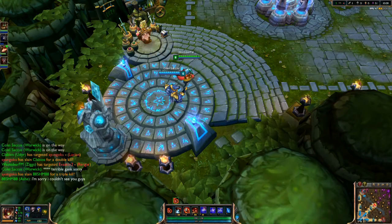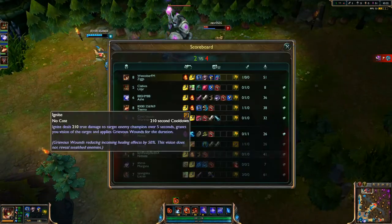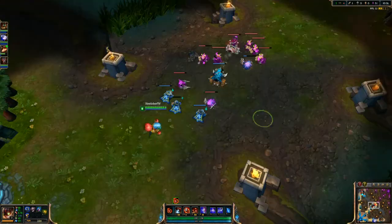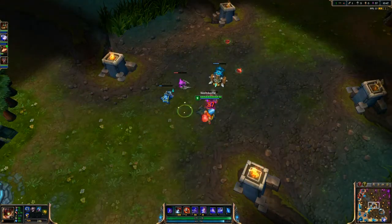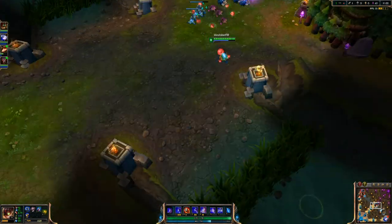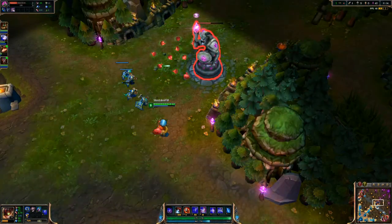I'm almost at my Athene's Grail — or Unholy Grail. It's really good against AP in mid lane; that's what I looked up. NASA — I mean Nasus — is pretty low up top, and I'm just going to keep farming away mid, trying to get enough gold for my Athene's Grail.